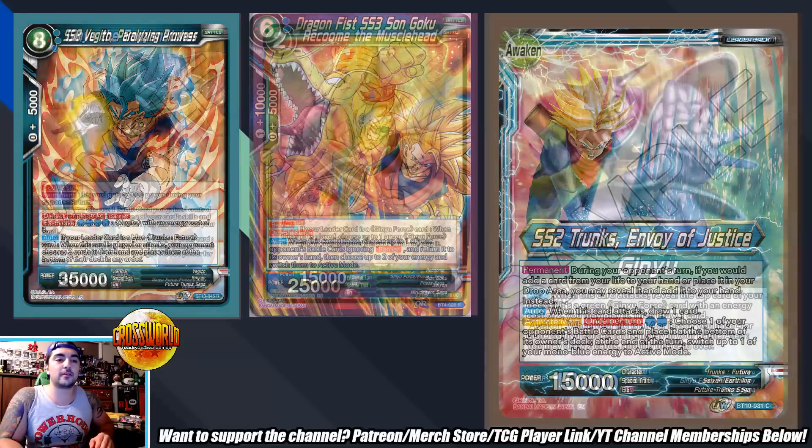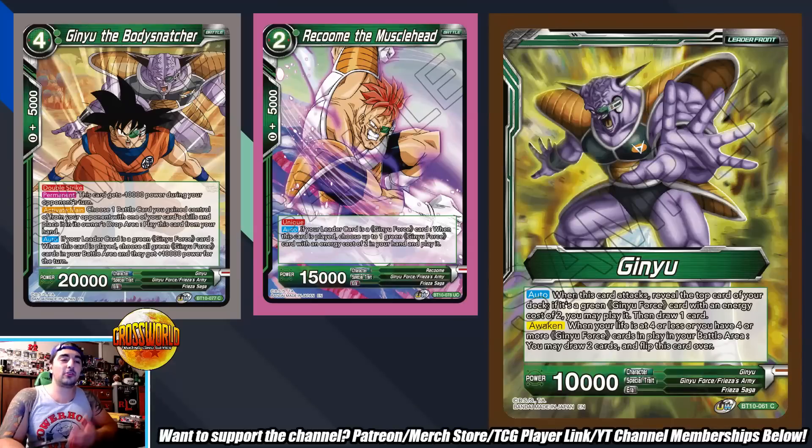Next is Green Ginyu, which no one is really thinking about right now. With Vegeks nerfed, we need to look for other swarmy aggro decks. When you attack with Ginyu, you play a Ginyu and draw a card; Recruit the Musclehead helps you spam more cards to the field. The Ginyu engine — where you play the green four-drop Ginyu with all the Ginyu Force on board, swap battle cards with your opponent, and play Ginyu the Body Snatcher to clean up — generates a lot of free plays, which is very powerful and worth exploring.